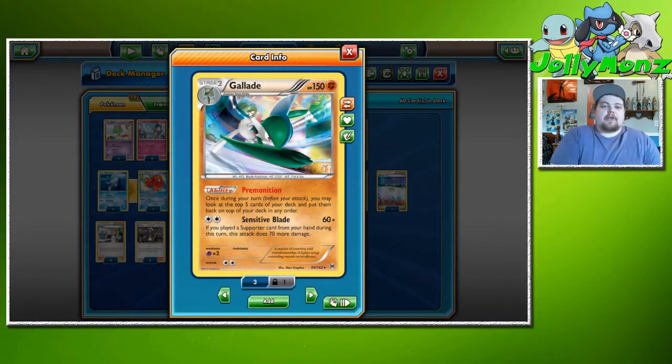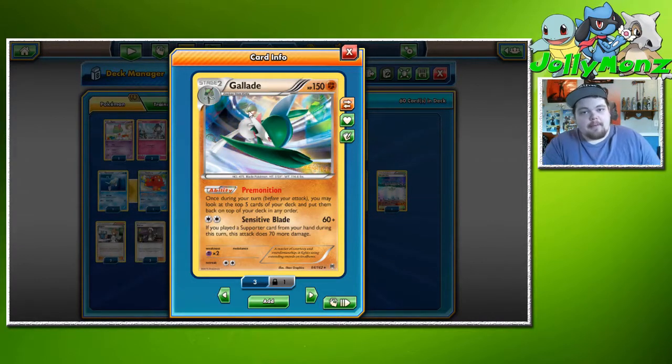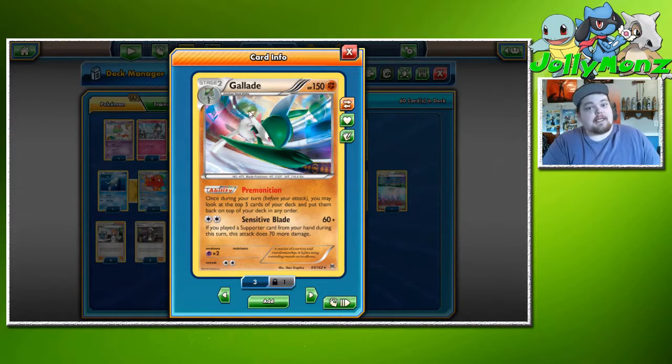This helps us against Zoroark, which is very big right now with a weakness to Fighting, and Drampa is still a thing — also weakness to Fighting. There are a couple of others too, but those let us one-shot them for just a DCE.